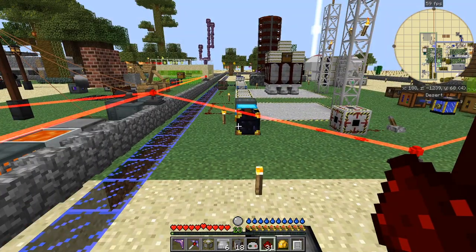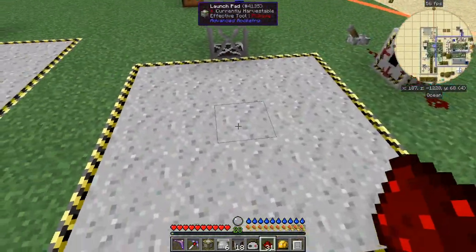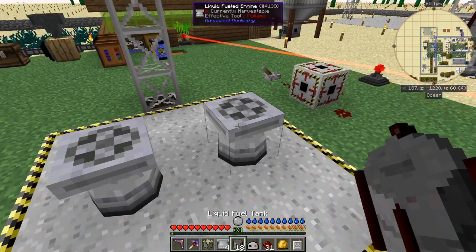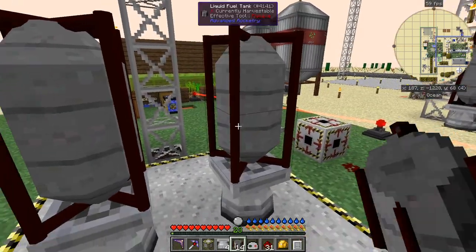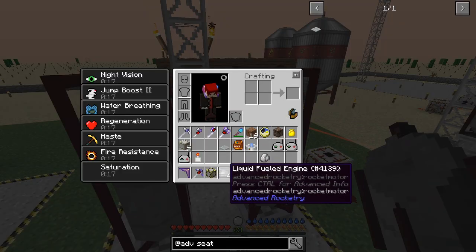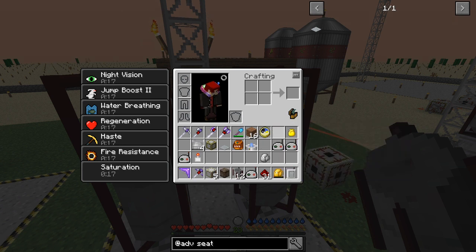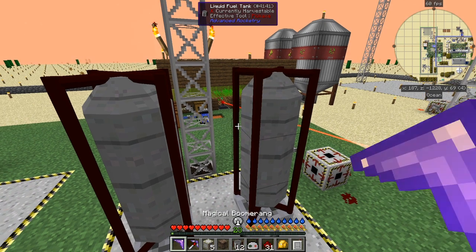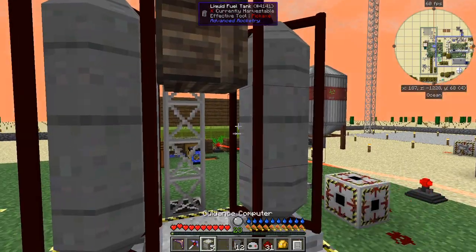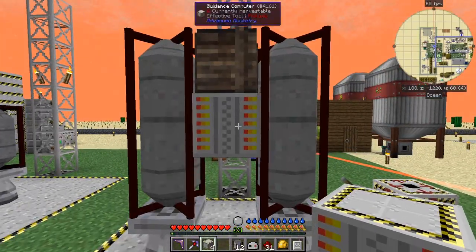Next we're going to send a rocket up with an inventory — basically anything you want. We've got a bit more weight so we're going to add more rockets. I'll build the next largest: two rocket engines and six fuel tanks. In the middle we're going to put a guidance computer and an inventory — we'll use a straightforward small storage crate. Put the crate at the top and the guidance computer below it. You can then send this rocket off to a destination. Let's scan and build it.